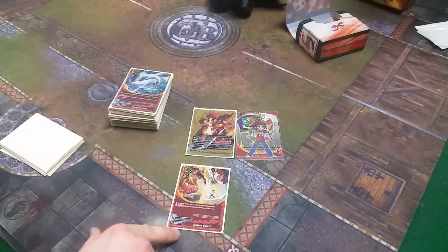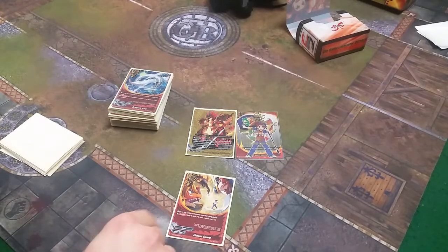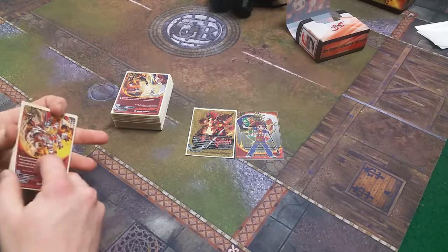We take 1 Dragon Guard. You can only cast it if a monster on your field is being attacked — change the attack target to yourself and draw a card. You take the damage but get the draw, and it saves your monster.